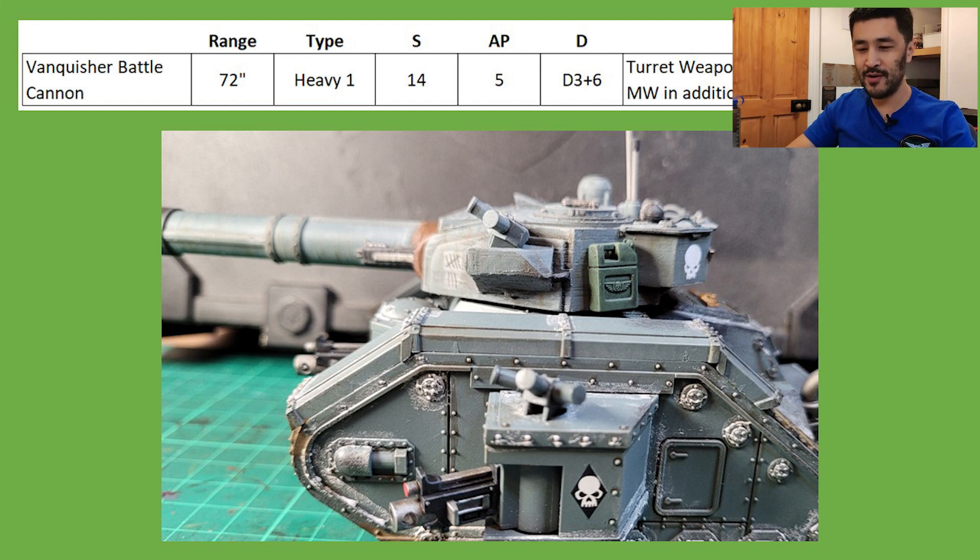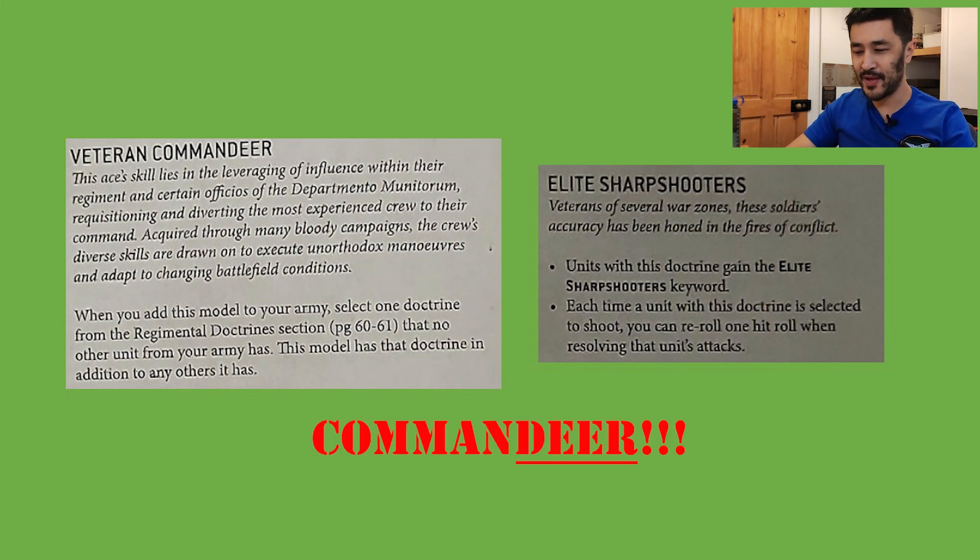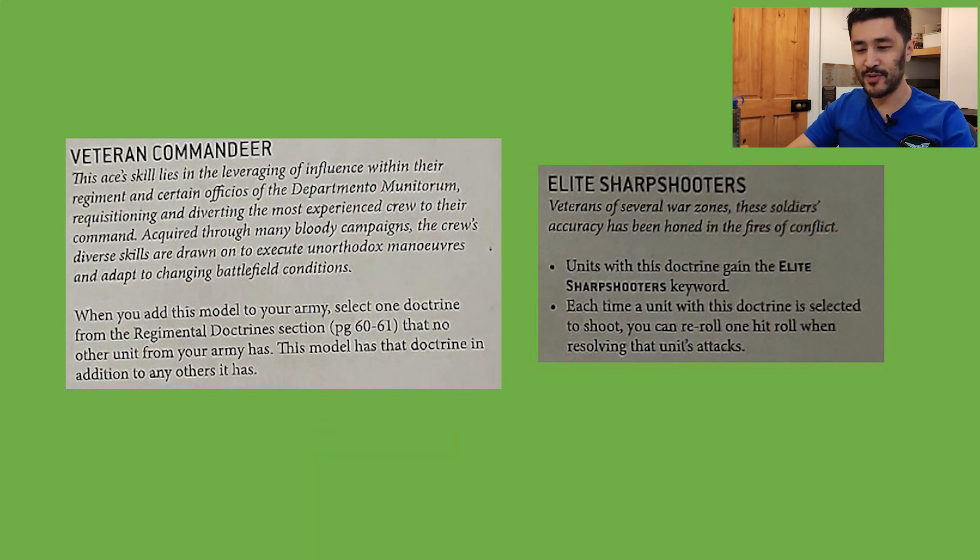Unlike the Tau Hammerhead, which was terrifying when first announced, a Leman Russ is not a glass cannon thanks to its Toughness 8 and 2+ save. A cool combo that is pretty popular right now is equipping a Tank Commander with one of these and giving them the Tank Ace Veteran Commander, allowing it to take an additional regimental doctrine. So taking Elite Sharpshooters gives you a free reroll on one hit roll when shooting, ensuring that the Vanquisher Cannon always connects on its target.